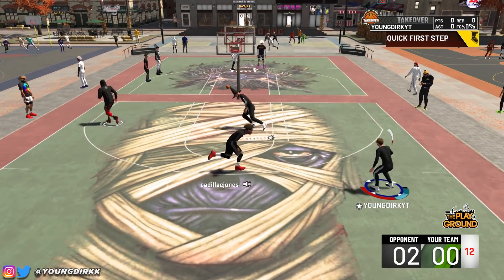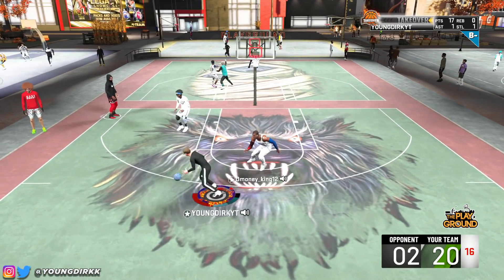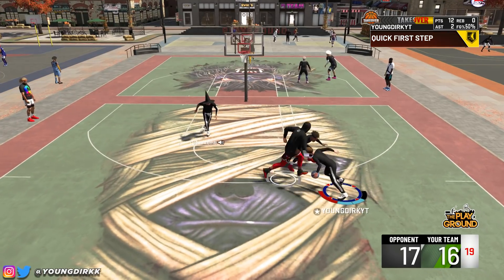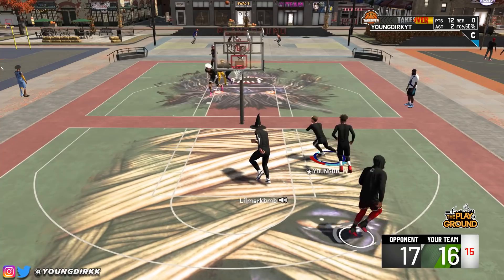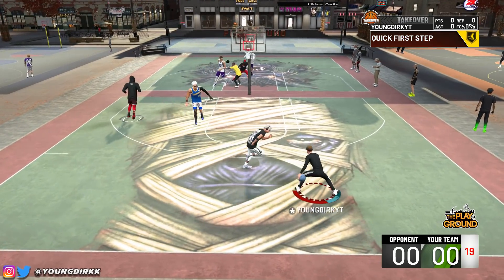What's going on, YouTube? It's the Go White Boy of 2K, it is Young Dirk. I don't even know where to begin, but this is the best guard build in NBA 2K20. If you're a guard, you gotta make this build. It can do literally everything you need.